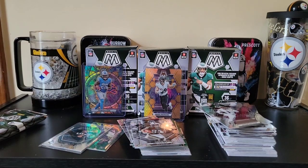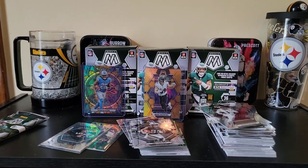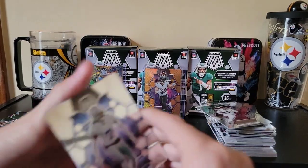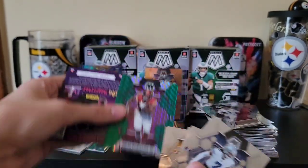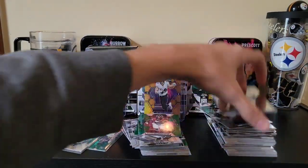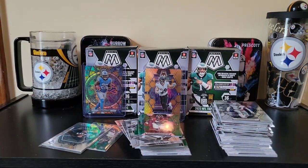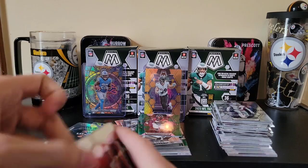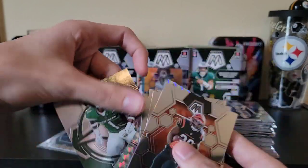I told you guys box number three was gonna be it - stained glass! We're just gonna go through our last two packs here. Pride Robinson on the green. We got a stained glass - Jimmy Garoppolo on the base, Dante Daubins in the sauce.